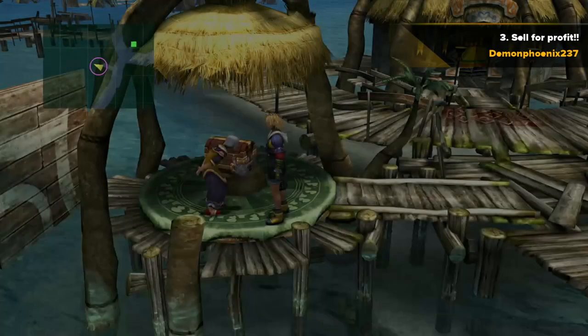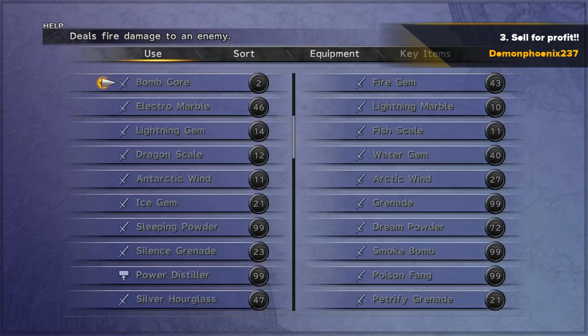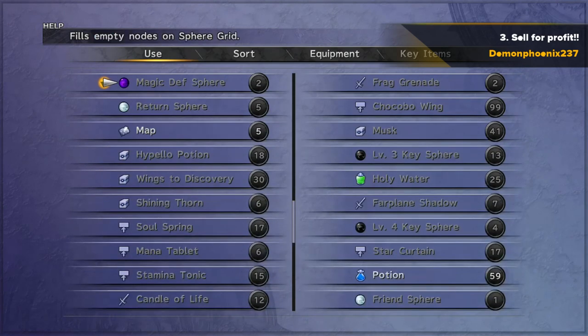It will actually work out at about two and a half million gil if you use all 99 stamina tonics. And you can see there, 3.5 million gil instead of 1.3 million — so enormous profit — and that's only using about 84 of my stamina tonics. I still have 15 left.